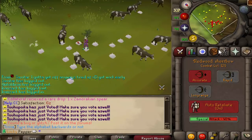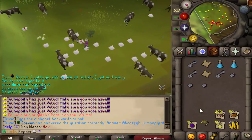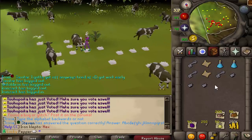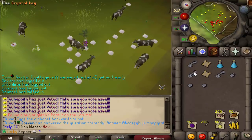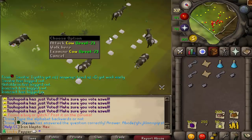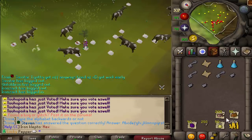Alright guys, that will conclude the hour of cows. So these are the loots — we ended up getting seven rare drop table drops, which is pretty nice. In terms of how many I killed, I have no clue. I'd guess probably not 700, so we probably got above average on the drop rates. You also get half keys and clue scrolls from any monster.